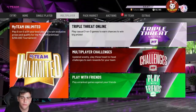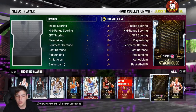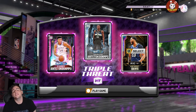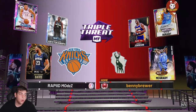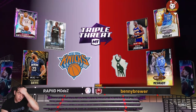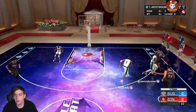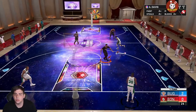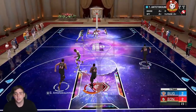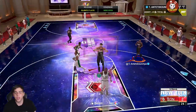For the Triple Threat squad, we're going to use Giannis, Anthony Davis, and the Antetokounmpo card. He is deadly. We got a crazy matchup — KD, Magic, and TMac. This is going to be hard, hopefully we play well. He's playing on-ball defense. We're running around — Giannis, let's go! That's exactly what I'm talking about. He is able to drive wherever you want.